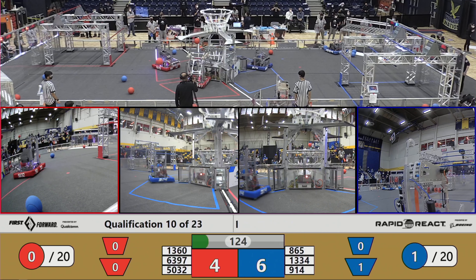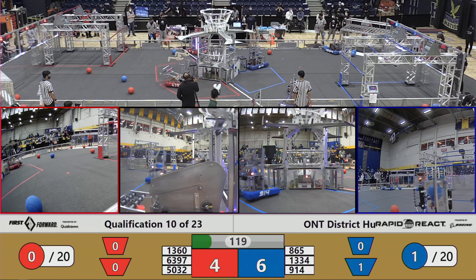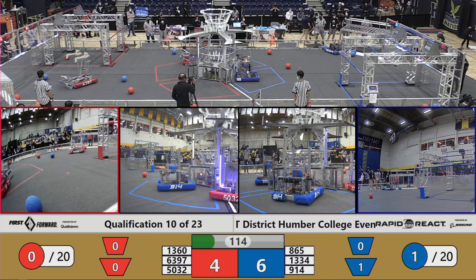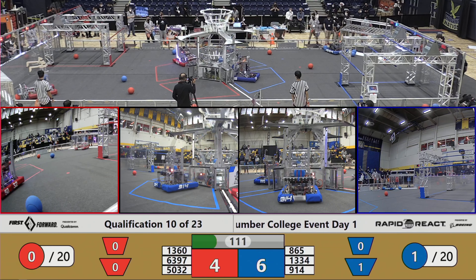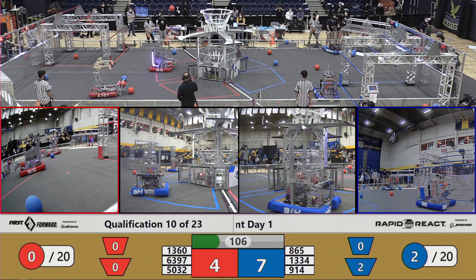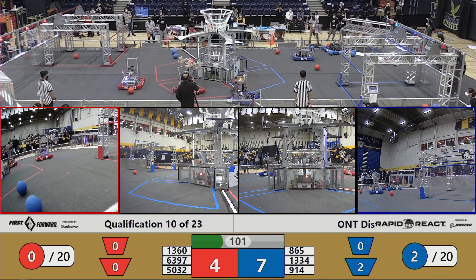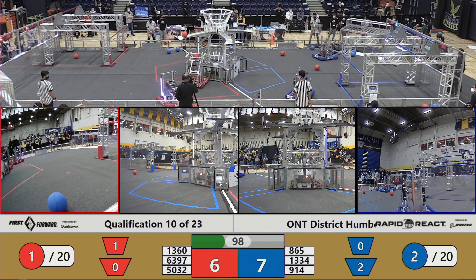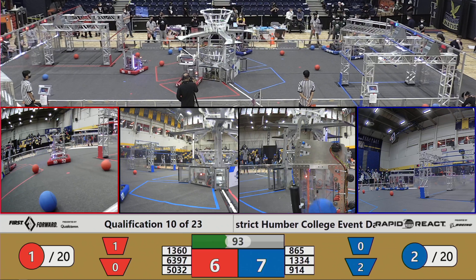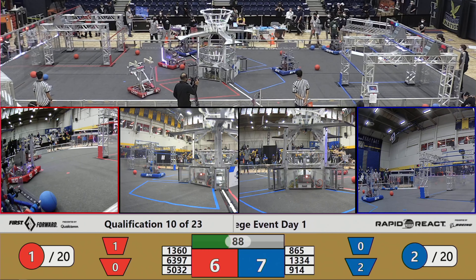Loud sounds from 5032 as another shot tries to go up and into the upper hub but bounces out. They've got another red cargo in their robot as they pick up another one and are going to try it again. On the blue side of the field, team 865 — that's Warp 7 — they got a blue cargo and up into the lower hub it goes. Next gen tries to get one into that upper hub. There's another upper hub shot from 5032. Remember, the upper hub is worth more points, so we'll have to see how that impacts these teams' scores. Romero Robotics tried to put a red cargo into that lower hub; it's going to bounce out, but that's okay because their alliance partners 5032 are good to go with it.